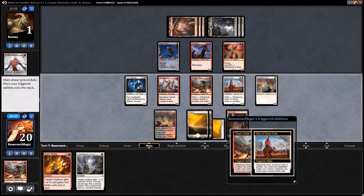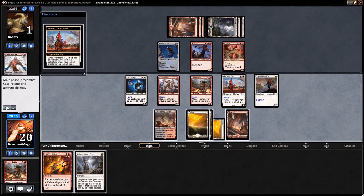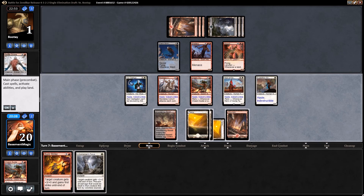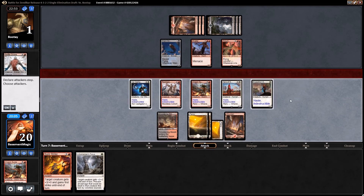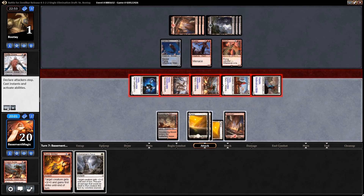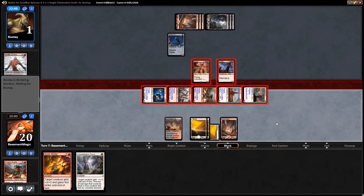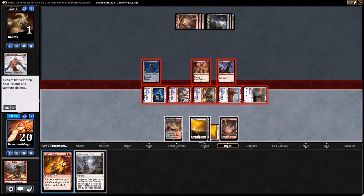Our opponent is talking about how he got so far behind just by missing that one land drop and not drawing removal, which is completely understandable. I just said how I'm actually surprised at how fast the format is, because the first couple of times I played it didn't seem like it was this quick. But right there you can see that the red-white allies deck can be super, super fast.